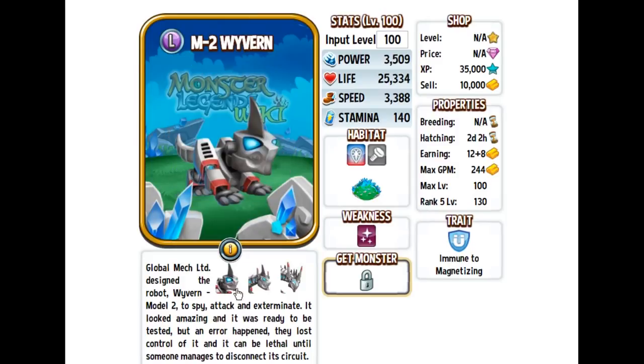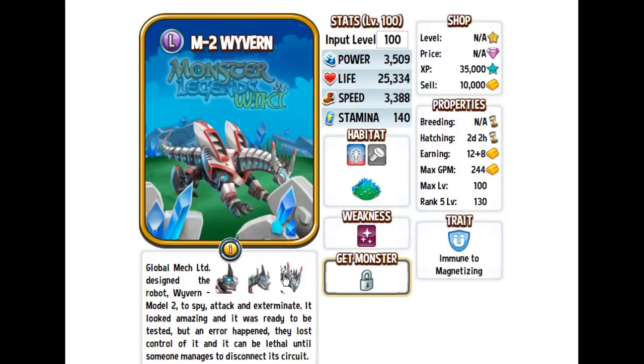Next we have M2 Wayburn — also a really amazing design. He has pretty good power, but life and speed are not so great. He's immune to magnetizing, but the trait isn't my favorite. Nonetheless, an amazing monster design, and I'm really looking forward to this next island.